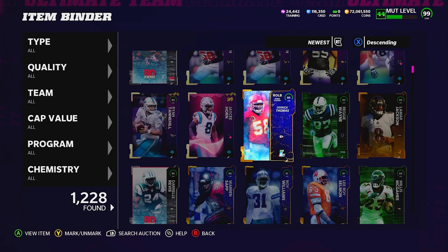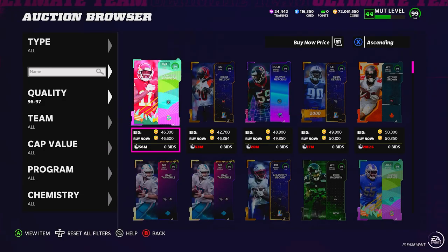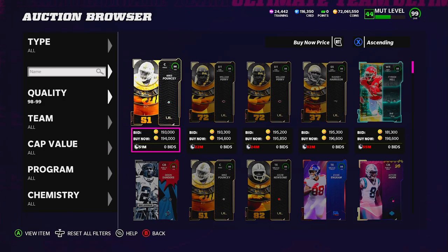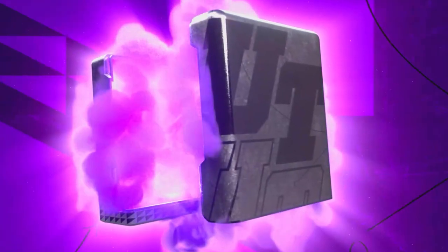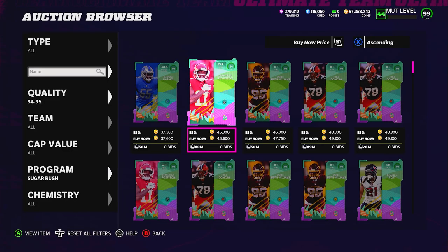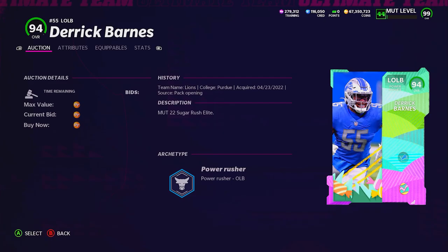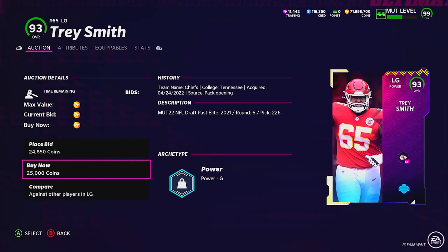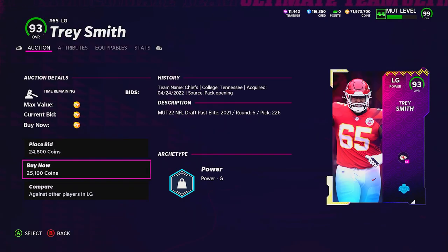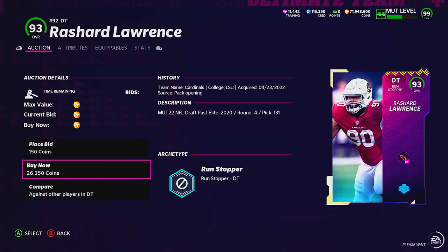The best thing about this is it works for pretty much every single overall, and it takes only two to three minutes to find every unfiltered price. You can use this to get extra coins from your packs, sets, and reels. You can also turn this into a coin-making method by filtering down on 94 overall Sugar Rush players — you'll see guys in the 40 to 42k range when you know these cards will sell for 50k unfiltered. If you do it as a coin-making method, you'll want to buy about 20 at a time since you're only profiting two to three thousand coins after tax per flip — so times that by 20, you're looking at 40 to 50k profit per hour.